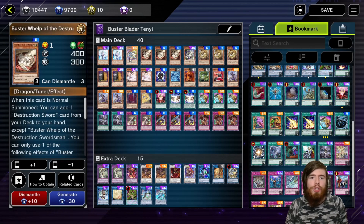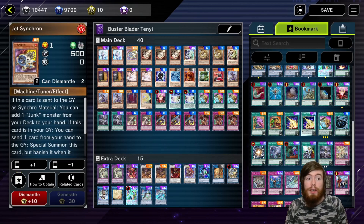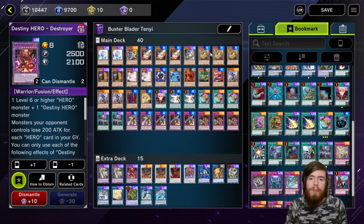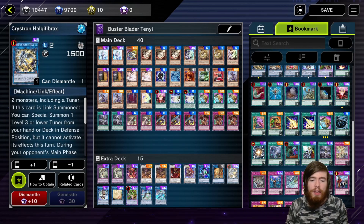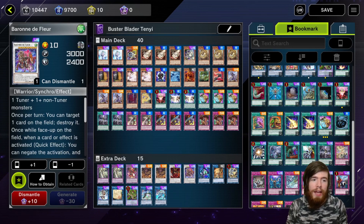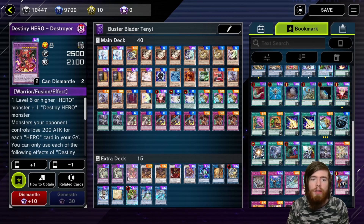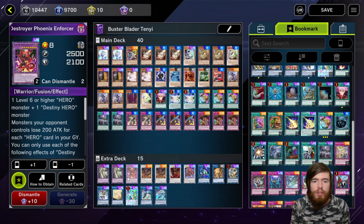Why do we care so much about tuners? It's for Crystron Hali Fibrax. The other Tenyis allow you to go into Predaplant Verte Anaconda — and Jet Synchron is also a one-card Verte Anaconda into DPE. Adhara, Whelp, and similar cards in combination with your Tenyis let you go into Crystron Hali Fibrax. Hali Fibrax summons out Jet Synchron to go into Auroradon, and Auroradon summons Baron de Fleur. So you could be ending on a board with DPE, Baron de Fleur, and your Buster Blader plays — or Buster Blader plus one of the two. This adds a lot of versatility, follow-up, and staying power. A lot of other Buster Blader decks just run out of gas — they've used all their resources — whereas this deck constantly has another play to go into.